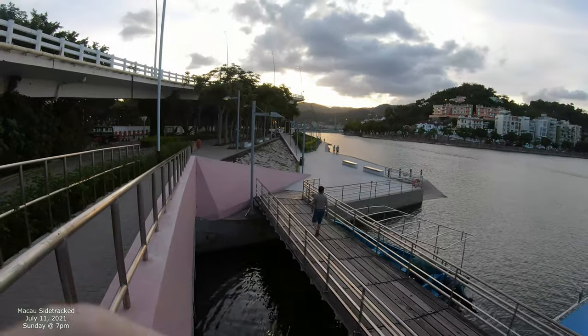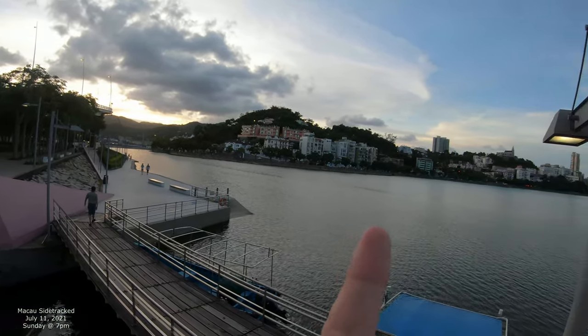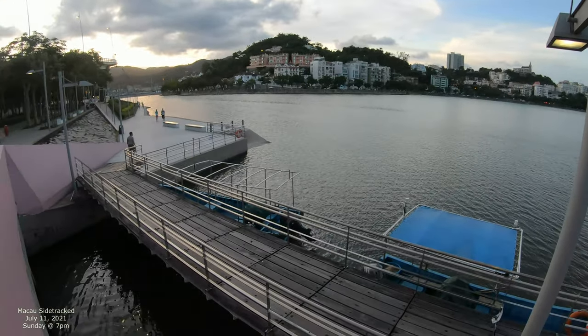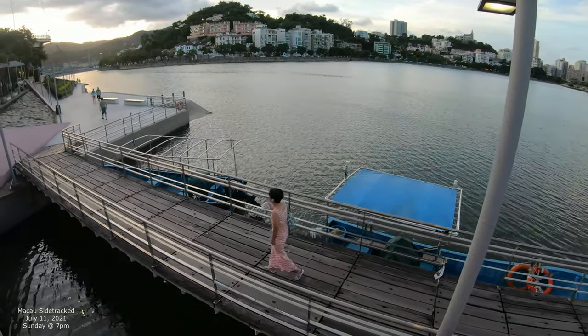We're gonna walk into this way and go across. That's Taipa right there and then Pena Church is right there. And then this is Sai Van Lake and we're gonna overlook Sai Van Bridge in a minute as well.